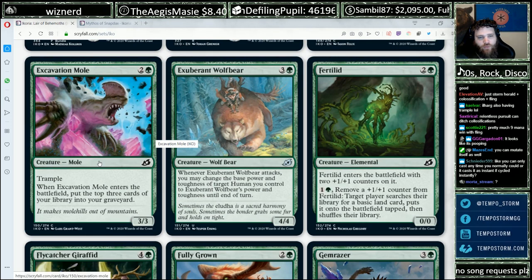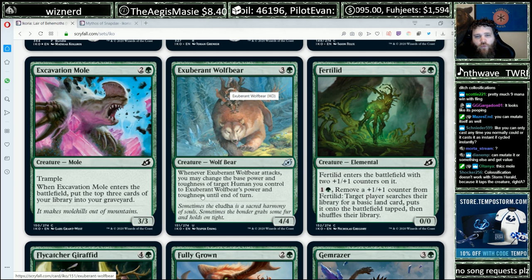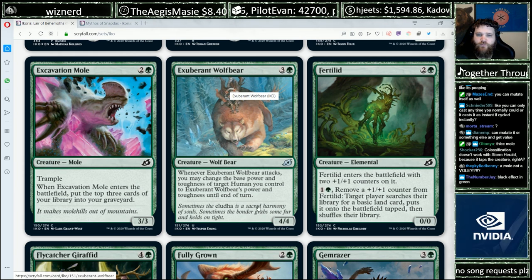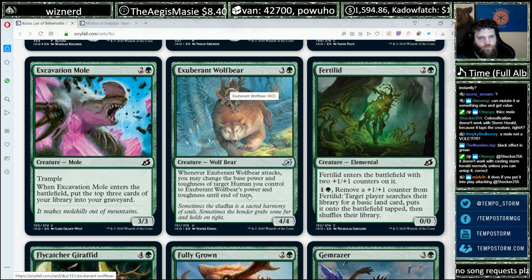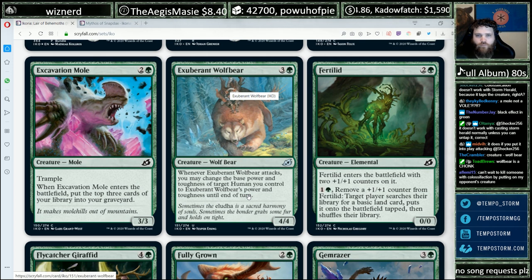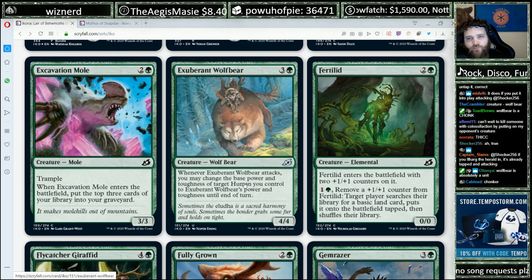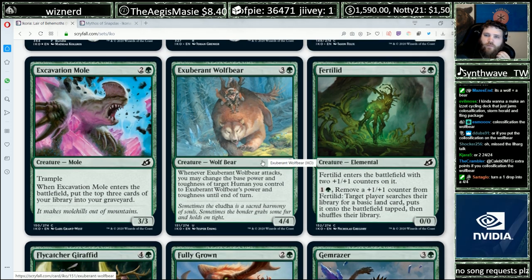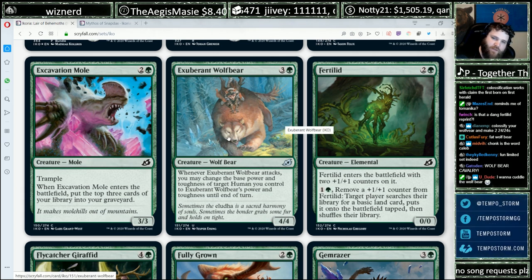Excavation Mole — two green for a 3/3 with trample; when it enters the battlefield, put the top three cards of your library into your graveyard. A 3/3 for three is always fine, with some extra stuff going on. Exuberant Wolfbear — three and a green for a 4/4. When it attacks, you may change the base power and toughness of target human you control to Exuberant Wolfbear's power and toughness until end of turn. Sweet — you get to have two 4/4s. It's a very roly-poly wolf. This card is cool, kind of aggressive. There are also cards that reward you for having multiple creature types, so having humans and non-humans plays really well here.